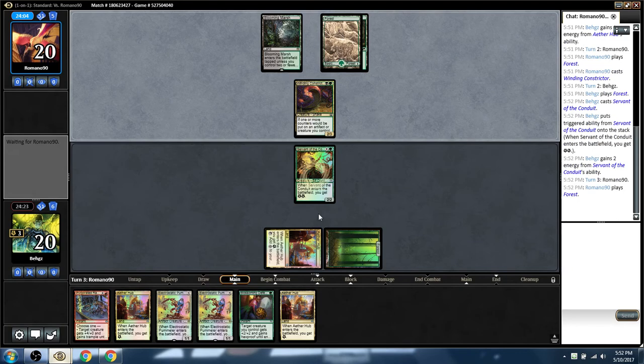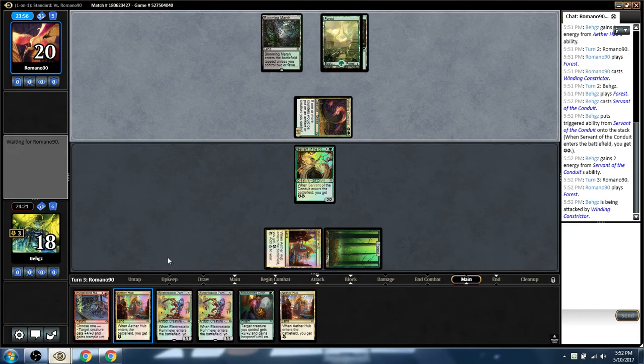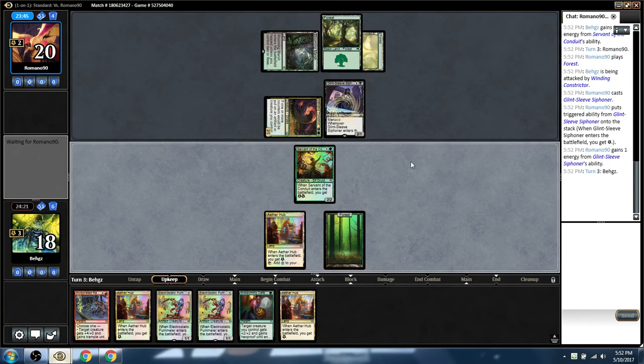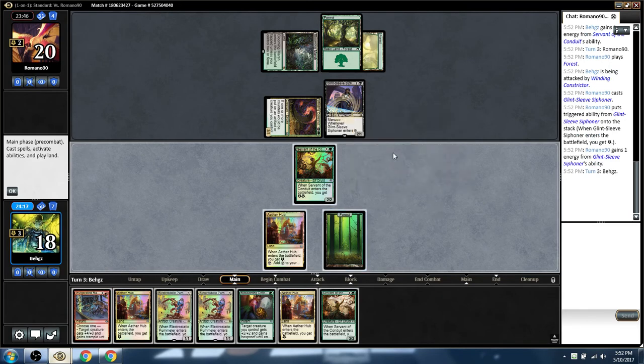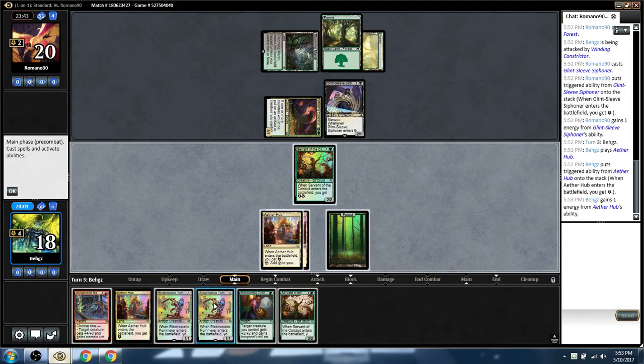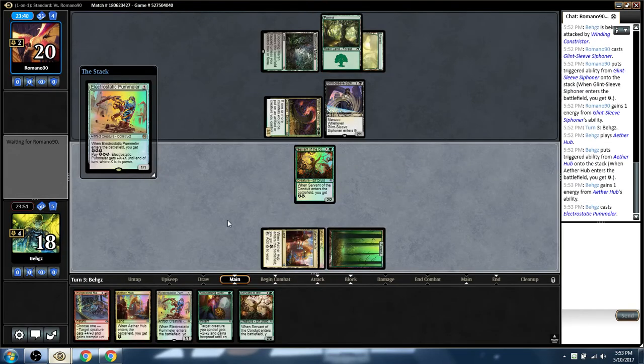Glint Sleeve Siphoner — I don't know why that card annoys me when I see it. It feels kind of like a bomb because it draws a card, and you only lose one life instead of life equal to the CMC like Bob does. It almost feels like a better Bob. Just play the Aether Hub. He didn't leave black up, so he had to use his one black for the Glint Sleeve. It's not like he's sandbagging Fatal Push — if he had it, he would have played it. Pummeler gets around Fatal Push without revolt, so as long as I don't let something leave play during my turn when I'm trying to kill him, you can't just Fatal Push the Electrostatic Pummeler.